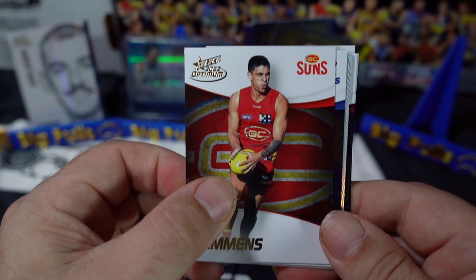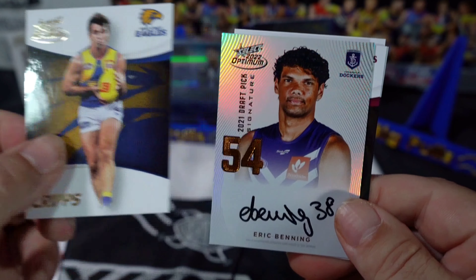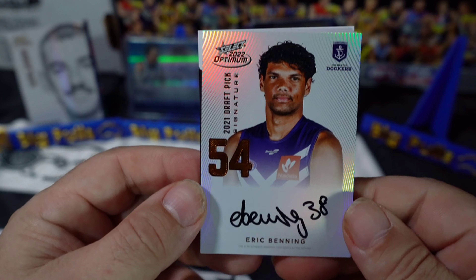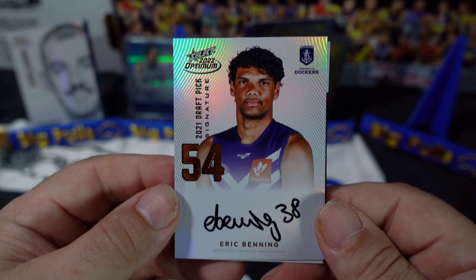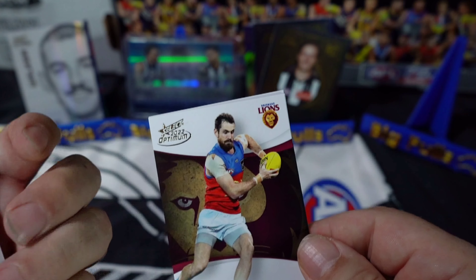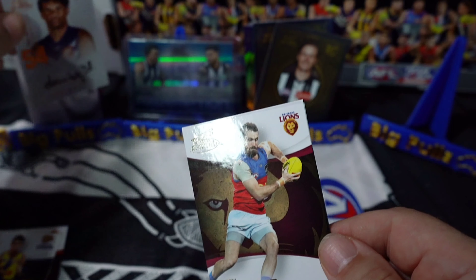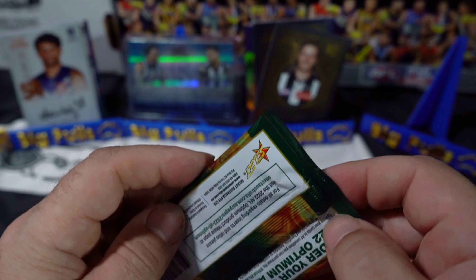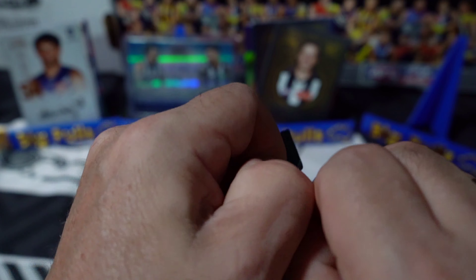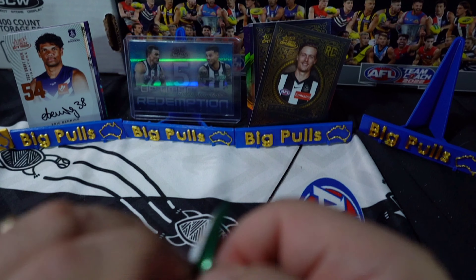We've got a DPS here - come on, please be good! We've got Fremantle Dockers - Eric Benning in the copper, very nice, number 60. Last stack, can't believe it's almost over already.